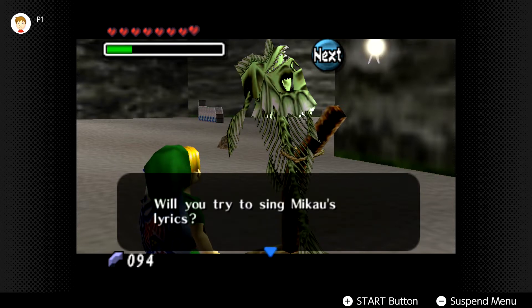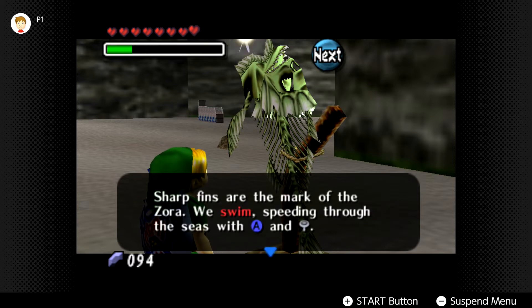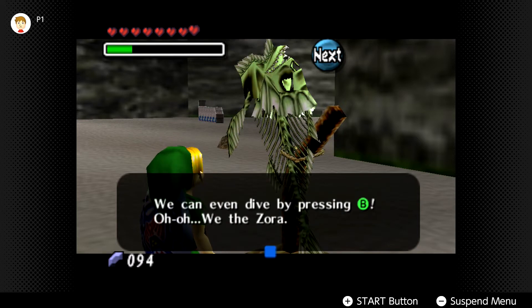The gravestone reads: 'Herein lies Mikau, the legendary guitarist of the Zora tribe. He is to be remembered in song, and his lyrics are written here.' The Zora Mask tutorial: 'Shark fins are the mark of the Zora. We swim, speeding through the seas with A and the control stick. If R is pressed when swimming, a shield is produced to deflect enemies, provided you have magic. For my punch of anger, hit B. Press B repeatedly for a flurry of attacks. For my deadly move, press and hold B then release - it's the final blow, my double cutters.'